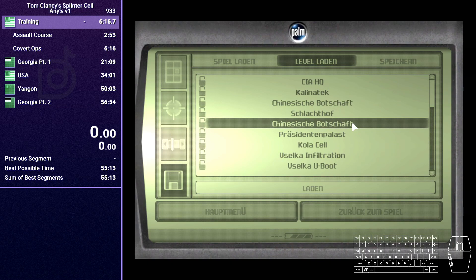Hey everyone, today I'll be covering Chinese Embassy 2, the 9th level in Tom Clancy's Splinter Cell. And let's jump right into it.